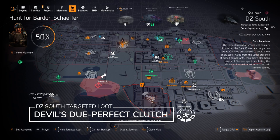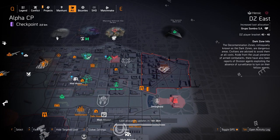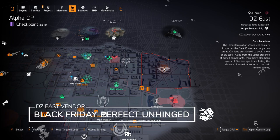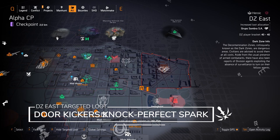In DZ South with Seska targeted loot, you can get the Devil's Dew backpack with Perfect Clutch, and at the vendor there is the Anarchist Cookbook if you need to grab that. At DZ East we've got Group of Sombro. At the DZ East vendor there's the Black Friday with Perfectly Unhinged — that's going to be there for a few more days until the vendor resets. That's 152 DZ resources if you want to buy it.